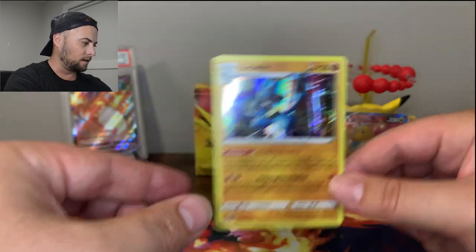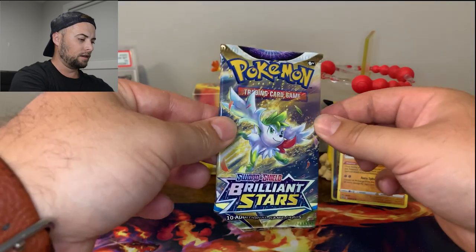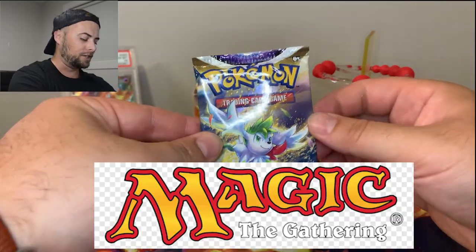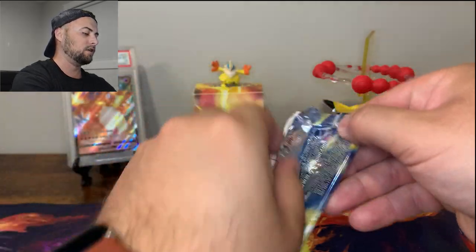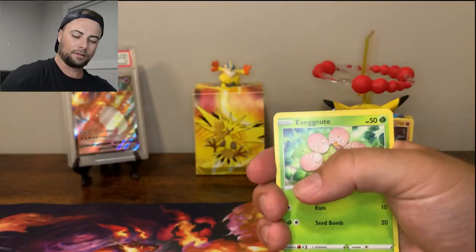This box is going pretty hard, not going to lie. We got a couple of holos, we got a Full Art - we are well on our way. So last pack, let's hope for some last pack magic from Brilliant Stars. There's the code for the second Brilliant Stars pack.